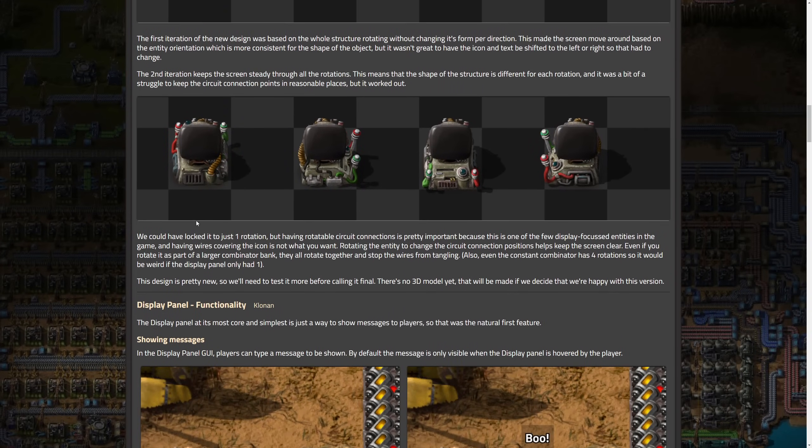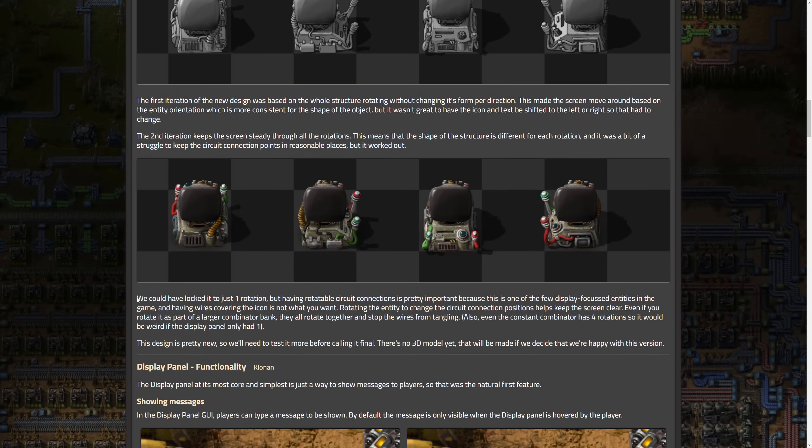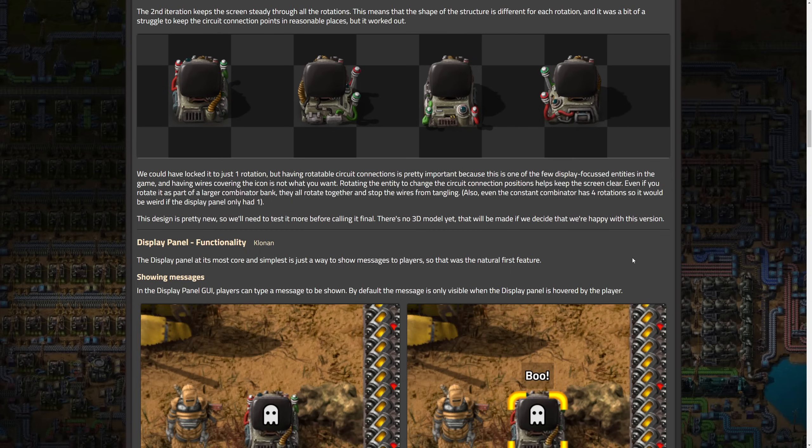They could have locked it to just one rotation, but having rotatable circuit connections is pretty important because this is one of the few display-focused entities in the game, and having wires covering the icon is not what you want. The design is pretty new so they'll need to test it more before calling it final. There's no 3D model yet — that will be made if they decide they're happy with it.